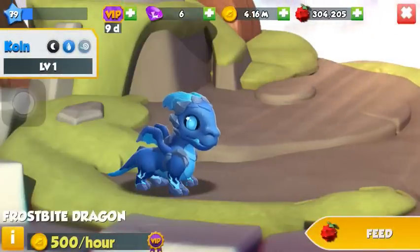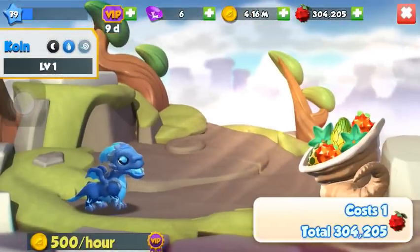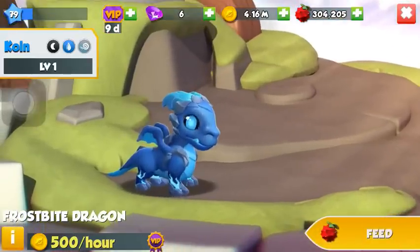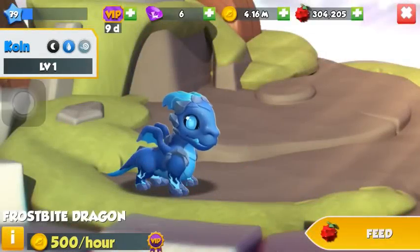All its base stats are 67. Let's give it a little bit of food — I don't want to though, it's so cute. It's a baby, it's adorable. Take a picture and remember it by.